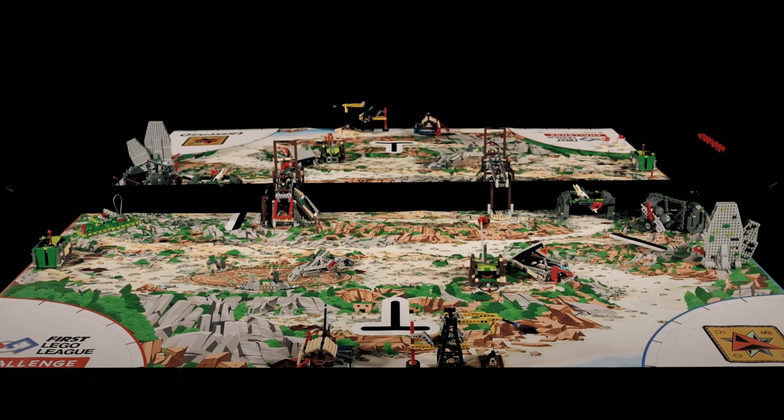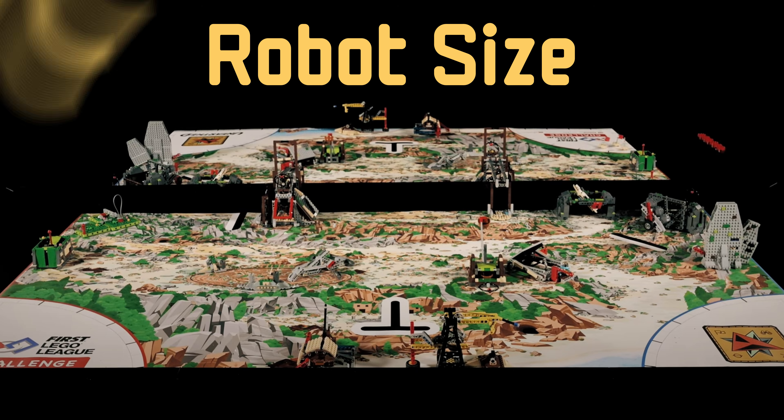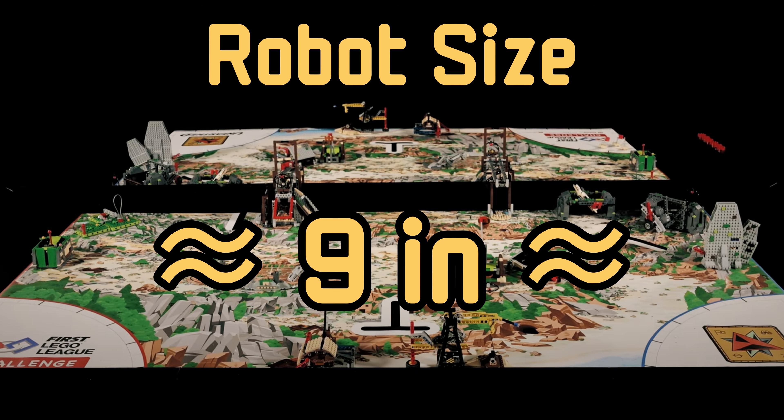When looking at the map with all of the mission models on, there are a lot of gaps and spaces for the robot to move around. This is why you should take advantage of it by having a big robot so you can move fast. Your robot should be around 9 inches, and this will help you take advantage of the map's size.